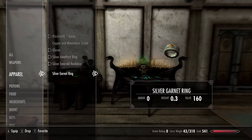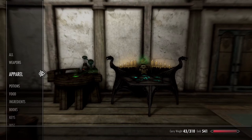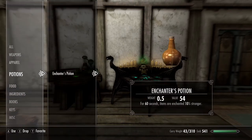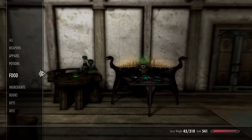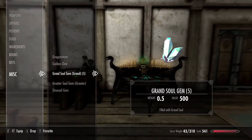Next, let's grab an enchanter's potion to make our first enchantments as strong as possible. You can find 10% or 20% enchanter's potions at shops — I will show you where these can be purchased later on. Then we will need at least two Grand Soul Gems and four Greater Soul Gems. Preferably all those Soul Gems should be Grand Soul Gems, but it's alright to have just two Grand and four Greater.